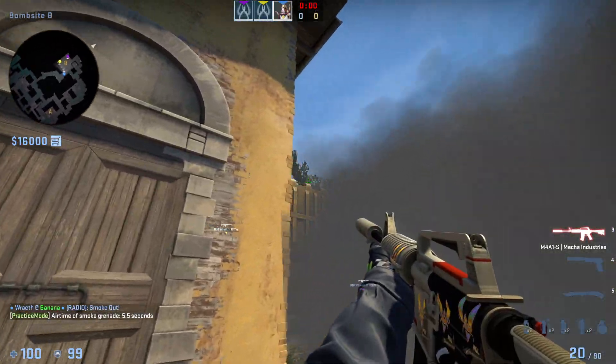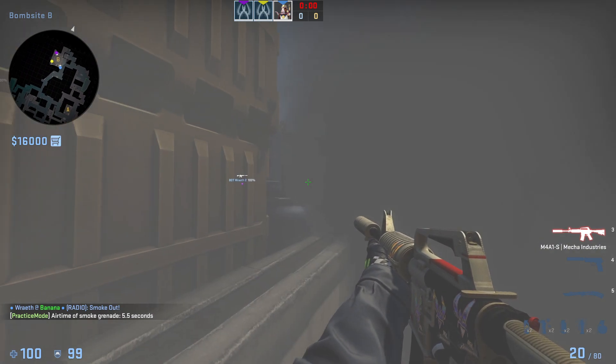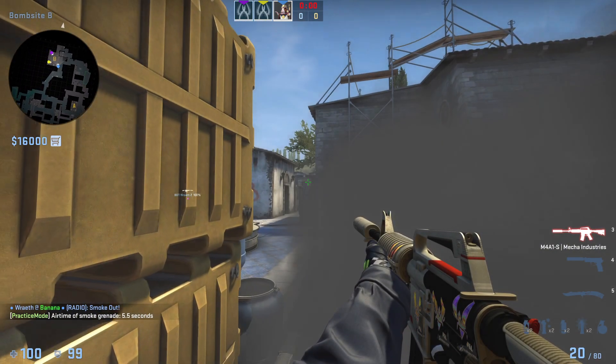In such a way where you can come here, clear this, get a cheeky one-way right here and then you can jump on top and start clearing site like this.